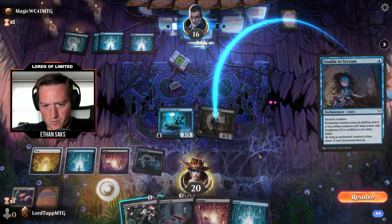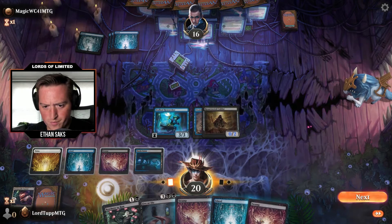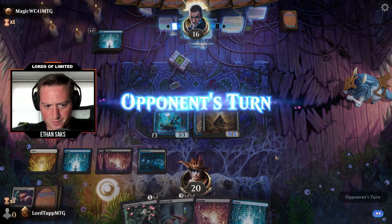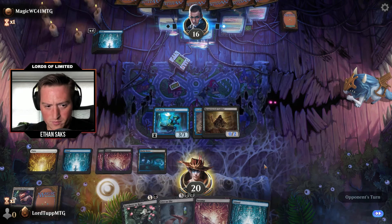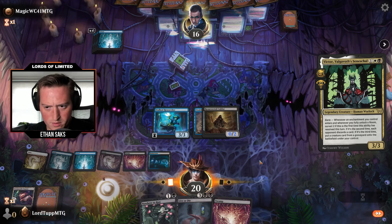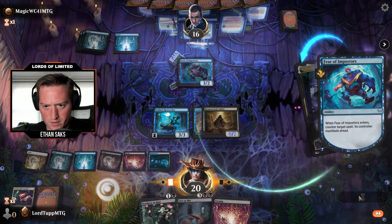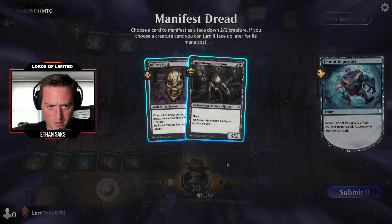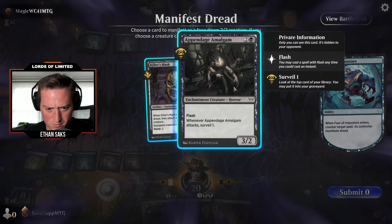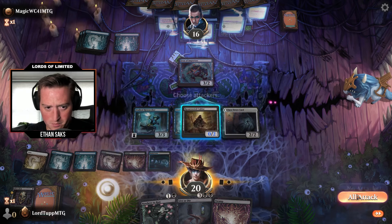Unable to Scream. Now we have no pressure for them — which is awkward. We've got a Victor. You do a Fear — counter that spell; I get to Manifest Dread. This Amalgam. Artifact in the bin and pass. Unable to Scream again. I might as well turn this up. Are they mono blue? Could that be true? Fear of Isolation is nice — now I kind of want to try and get Victor back in their end step and then get the triple Eerie.